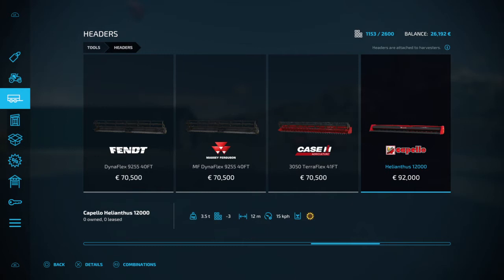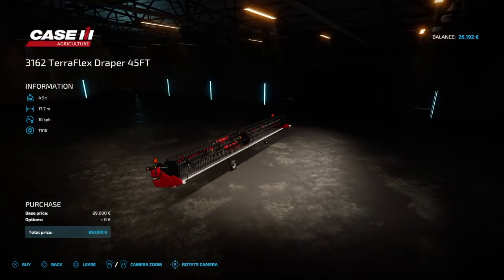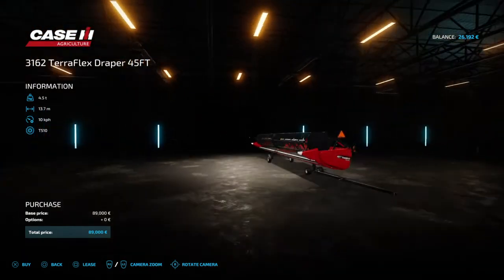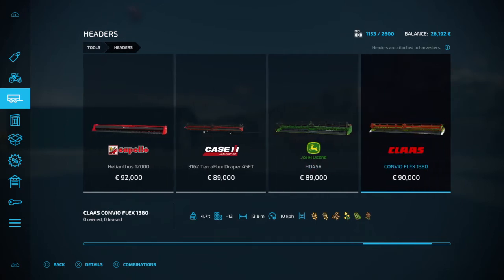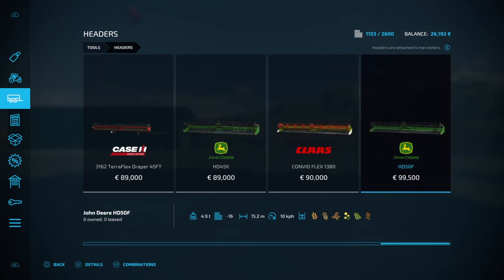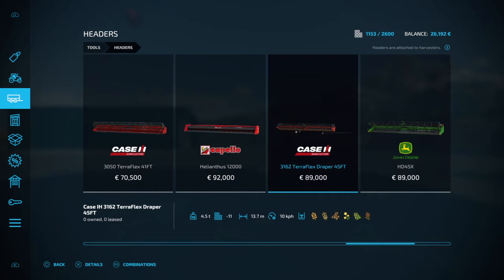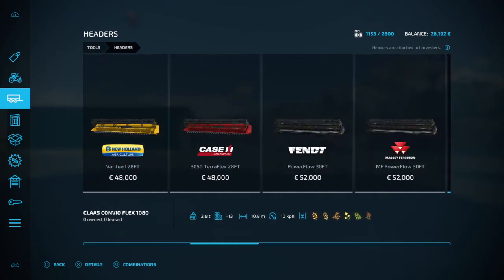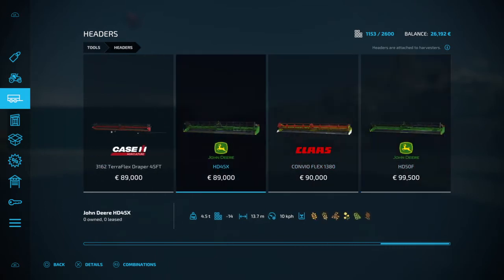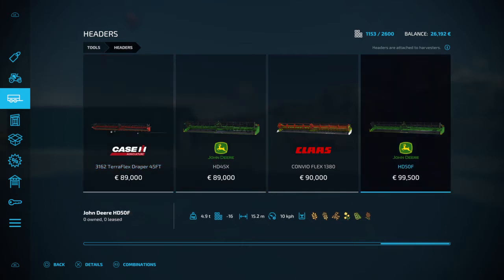There's one that does sunflowers. You've got the Case with its own trailer built in — which is really handy instead of getting a separate header trailer; you can fold that away, which is really cool. There's the John Deere 13.7 meter, the Claas 13.8 meter, and the John Deere 15.2 meter — and that is it for the grain headers. I actually thought there was a New Holland trailer one, but it seems some things have been removed from this game.